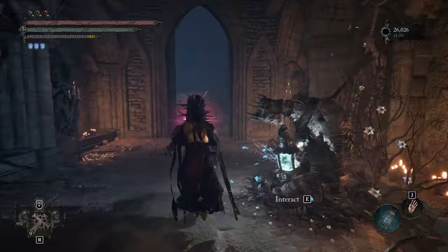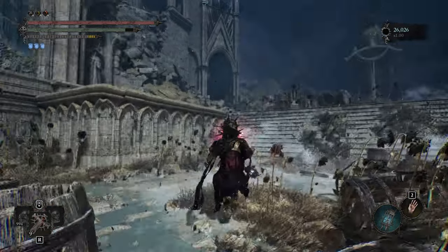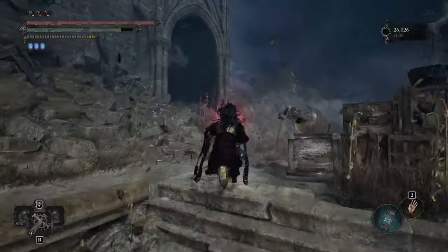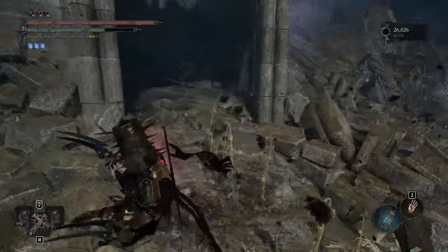To get the Enhanced Banner Javelin of Assault, from the Empyrean, you want to travel along the left side toward the Ruined Tower. Right on the inside of the tower, you'll be able to find it.